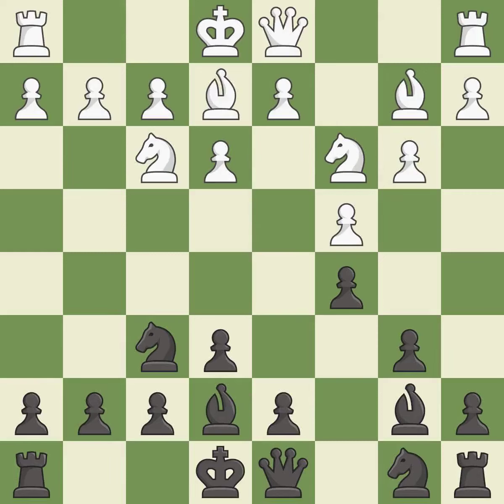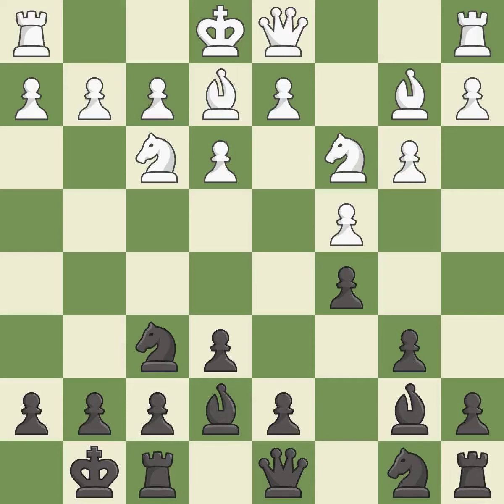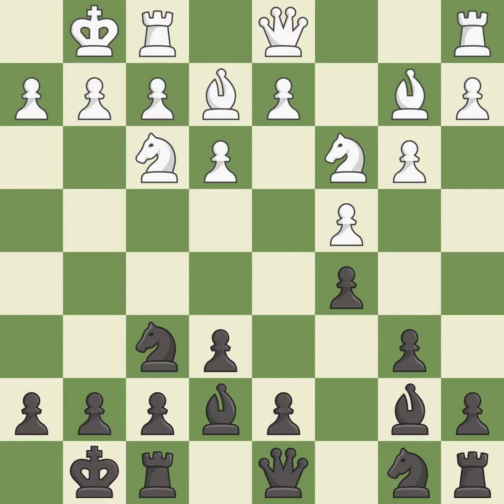This activates a bishop by developing it off of its starting square — it is good. Castling gets the king to a safer square, out of the center of the board, while also developing a rook. Castling kingside tends to be safer because the king is further from the center. Castling to the same side of the board as the opponent avoids some of the attacking associated with opposite-side castling. It is the last book move — that's what I would have recommended.